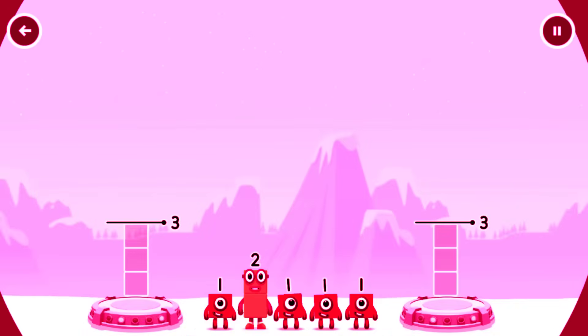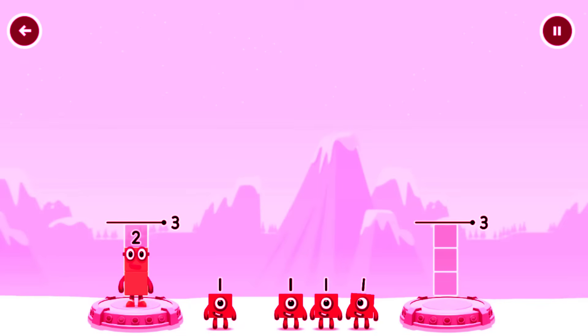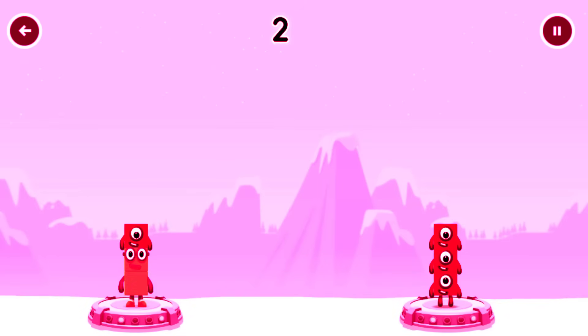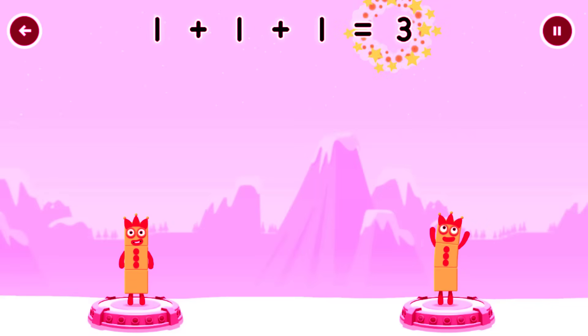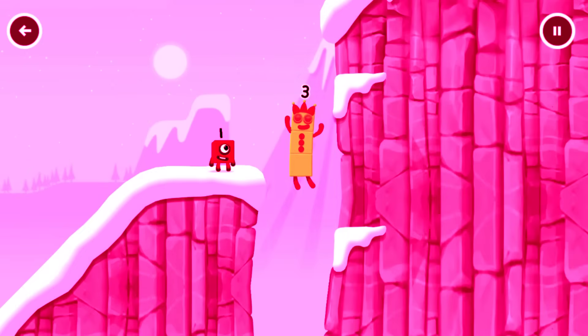Share the number blocks evenly to make two groups of 3. 2, 1, 1, 1, 1 — correct! 2 plus 1 equals 3. 1 plus 1 plus 1 equals 3. 3 equals 3. 3! Yes!